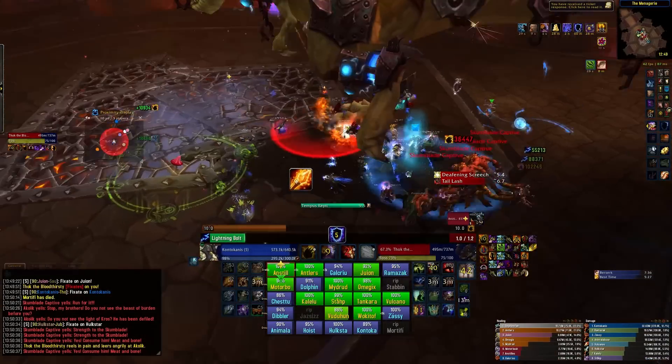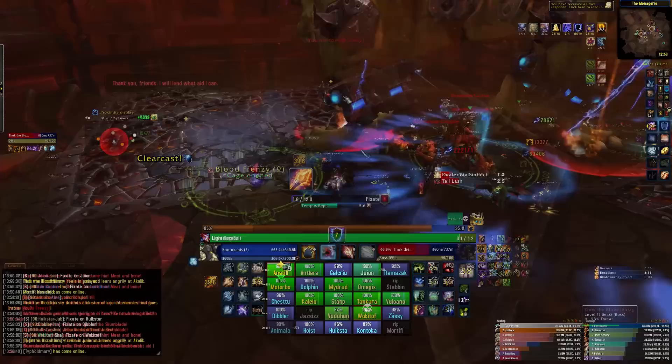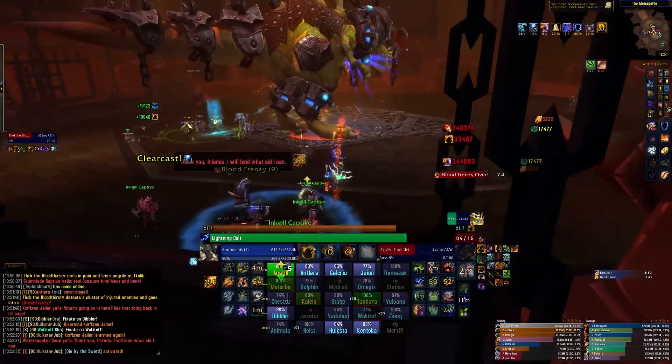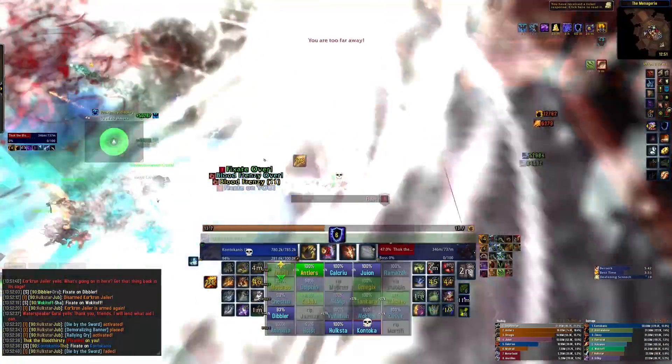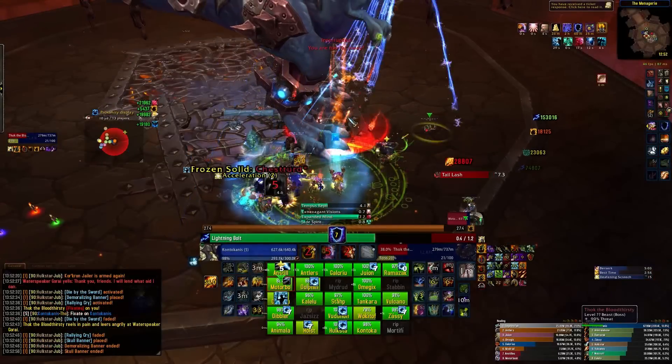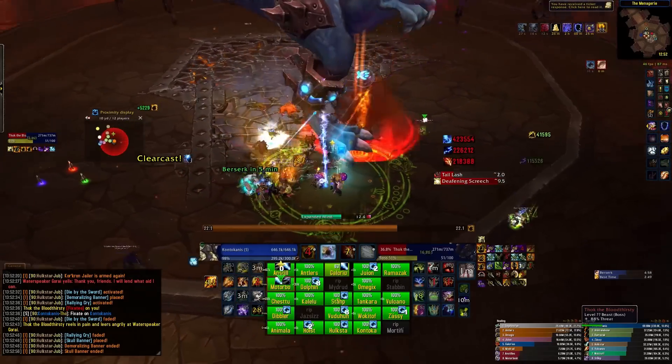The Dark Farseers do slow, interruptable casts, so make sure you interrupt them. They do raid damage when their wolf mounts die. The Gunners will do raid damage from range, so death grip them into the raid to avoid the risk of pulling more trash, or just kill them from range. Avoid fire from the Demolisher, but don't kill it. Move through the room, up the stairs, and to the first boss, Malkorok.